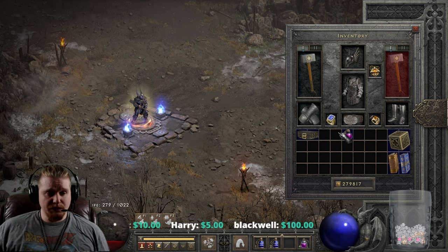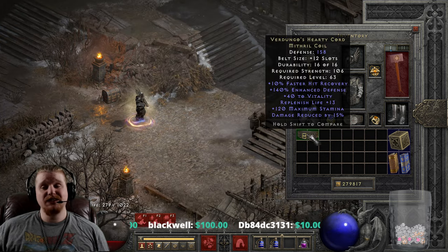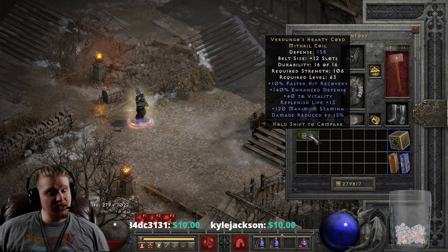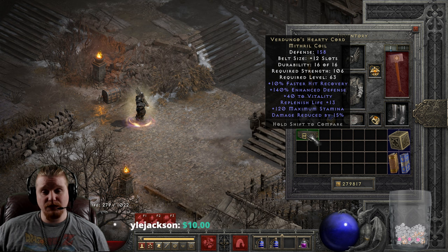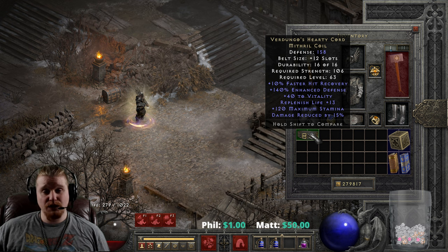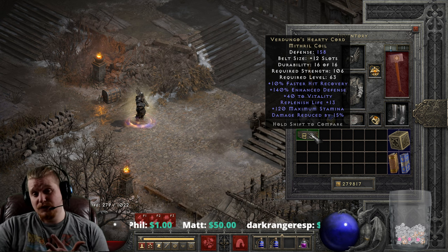Verdungo's does have some other interesting things besides the bonus to HP. Starting at the beginning: we've got 158 defense, which is the highest defense that Verdungo's can roll — I believe it rolls as low as 125. There's also a 106 strength requirement, which is not bad at all, and a level 63 requirement, which is relatively low, meaning you can use this on a lot of characters at a relatively low level. The alternative honestly is String of Ears, which is only around level 29, so you can use String of Ears until you get to this. We also have 140% enhanced defense, which rolls between 90 to 140%.